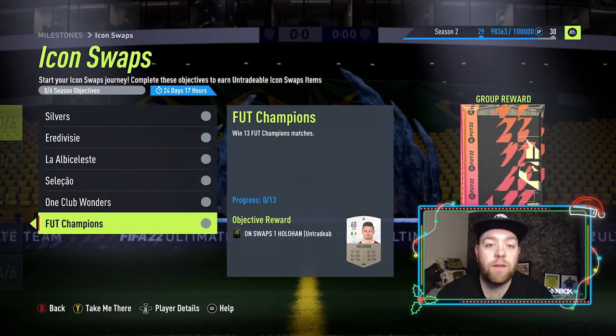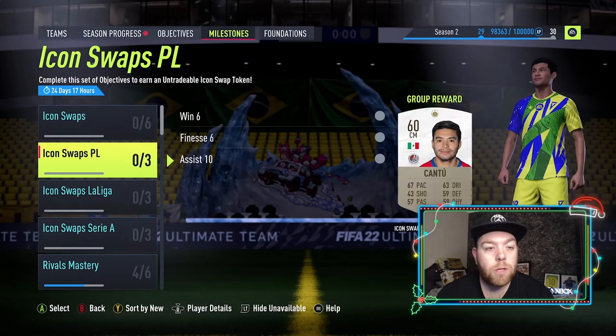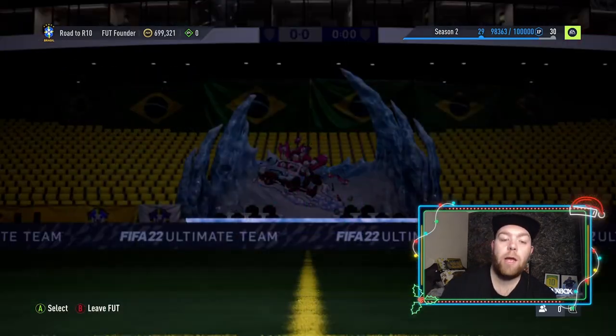The FUT Champs token requires winning 13 FUT Champs games. However, qualification counts towards this, making it a little easier — you can get up to nine wins in qualification, though most people go for five. If you get five wins in qualification and then eight wins in FUT Champs for rank three, you've got it done. At the moment I'm going to do all nine, but when the new ones come out on January 10th I'm only going to do seven — I'll explain why in a minute.